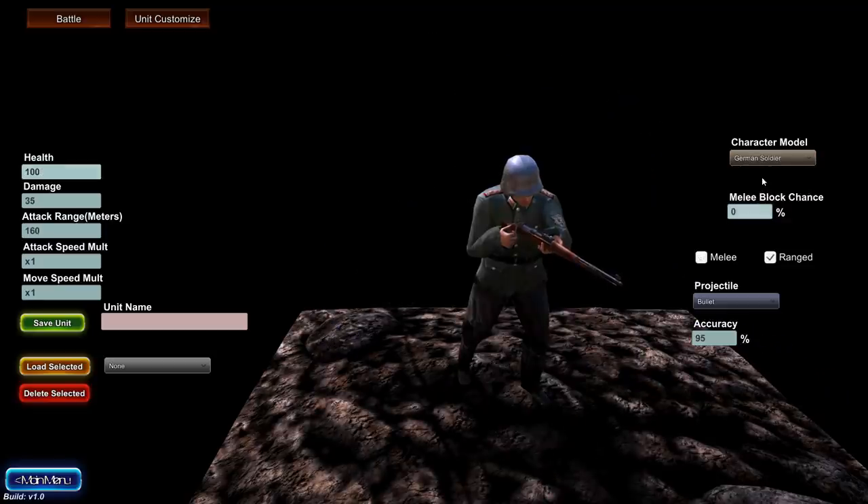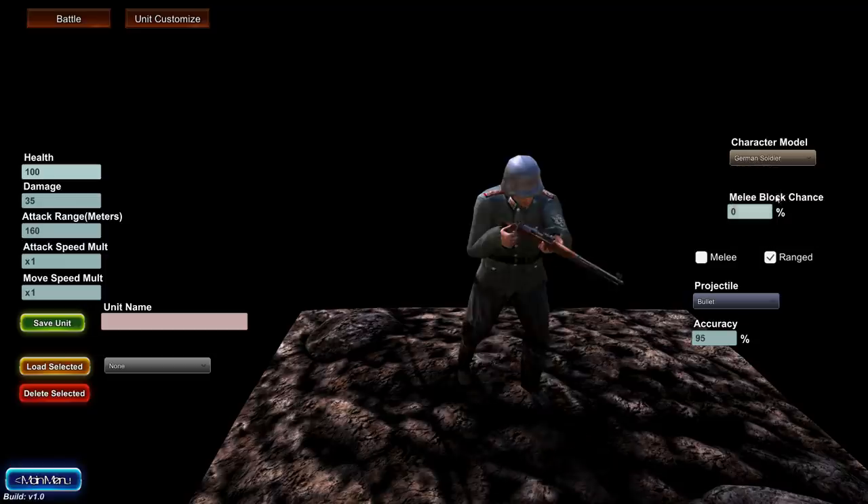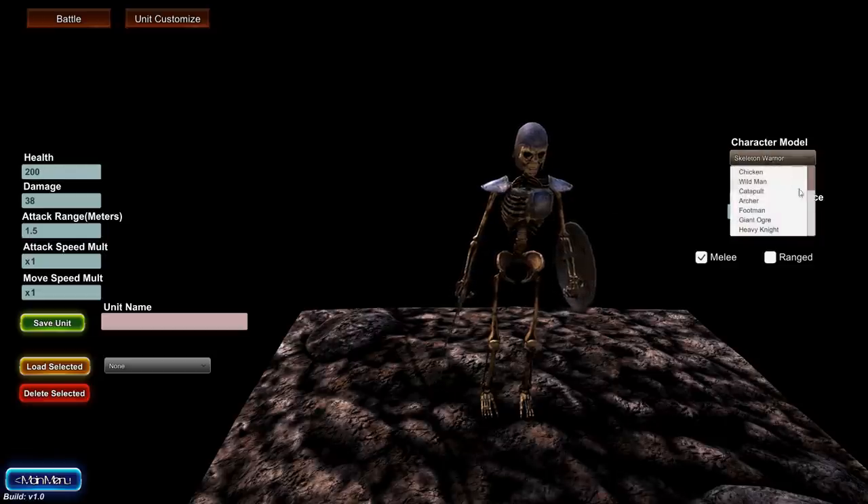Beyond that, we've got the German soldier — not to be confused with the U.S. soldier. So now we have the German soldier, and we also have the skeleton warrior. Now the undead has something else to throw at you besides zombies. It looks very warrior-esque and skeleton-ly.